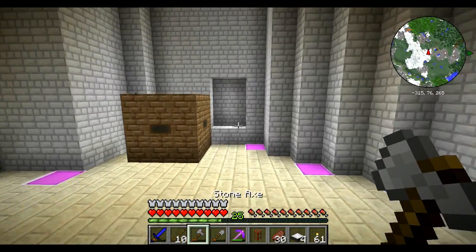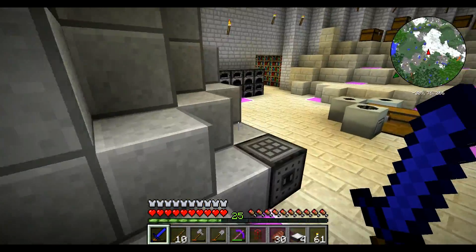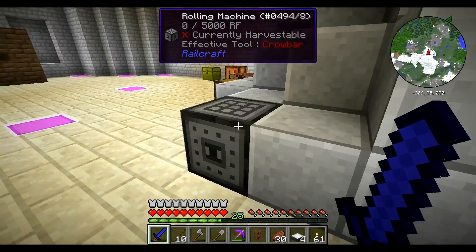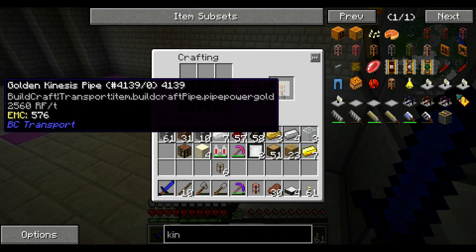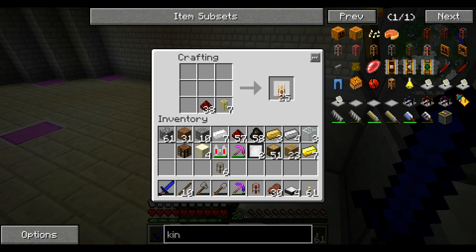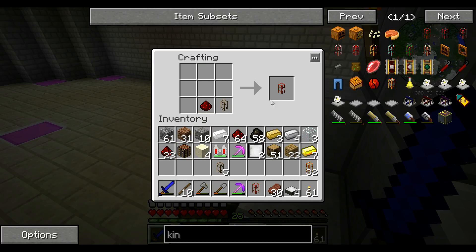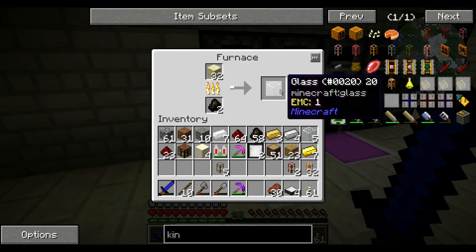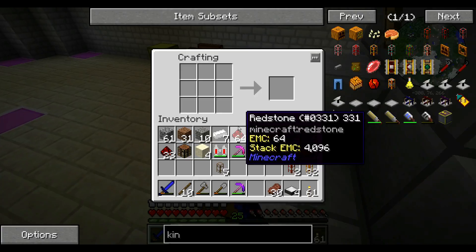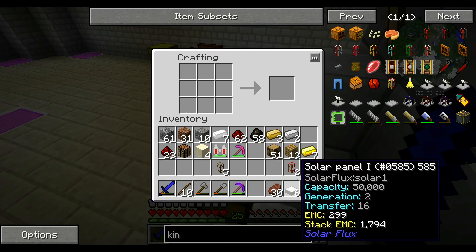Boom, extraction pipe. We need that to power the farmer first. It doesn't do us any good to power the farmer if we can't power everything else first. It's a lot of pipes - I assume we're gonna need quite a bit. I should have just shift-clicked that. We're gonna need another one of these as well.